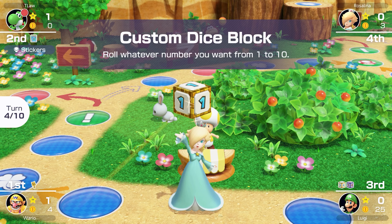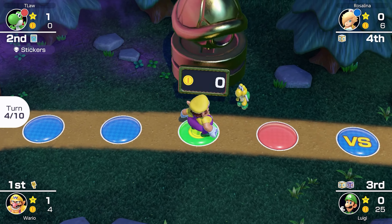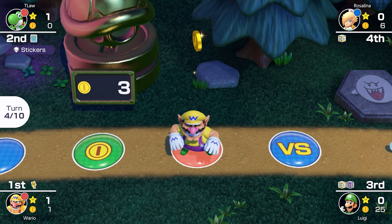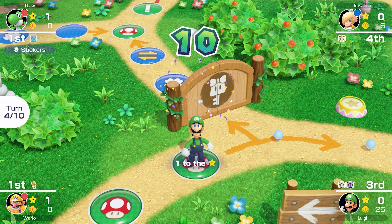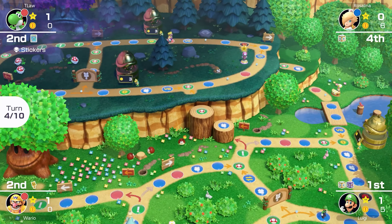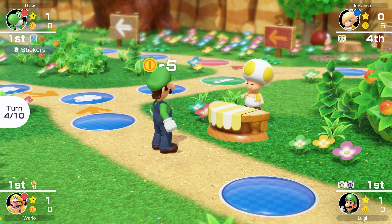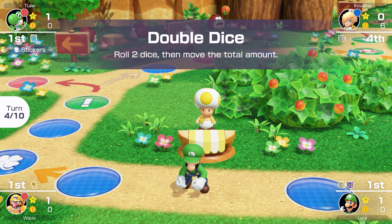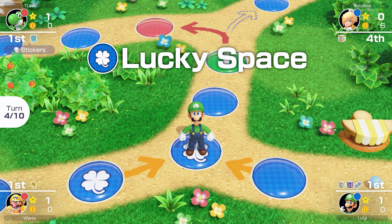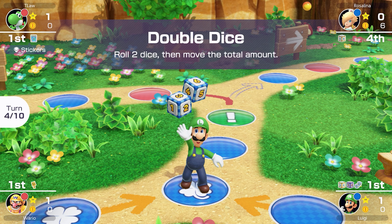Rosalina spends almost all her coins on a custom dice. Now would be a great time for Wario to pass Boo, but he's gonna land on the red space — two spaces short, so surely next turn he'll get Boo. Luigi rolls a beautiful roll and makes it to the star! Toadette is in a pretty tricky location for us — probably easier to just try and get a golden pipe. Luigi picks up a double dice and lands on the lucky space, but gets a double dice he just paid five coins for — kind of a waste.